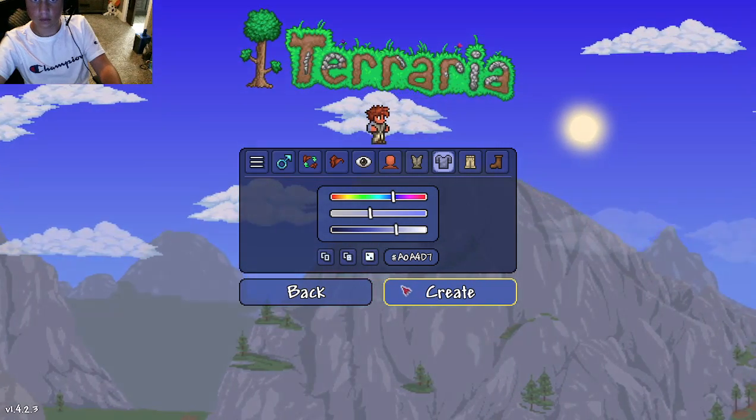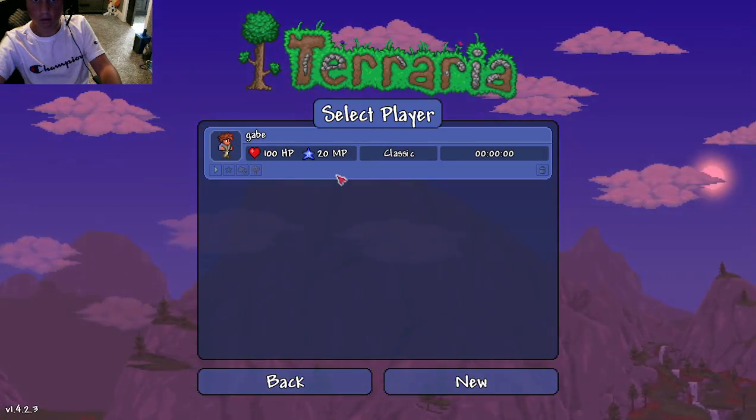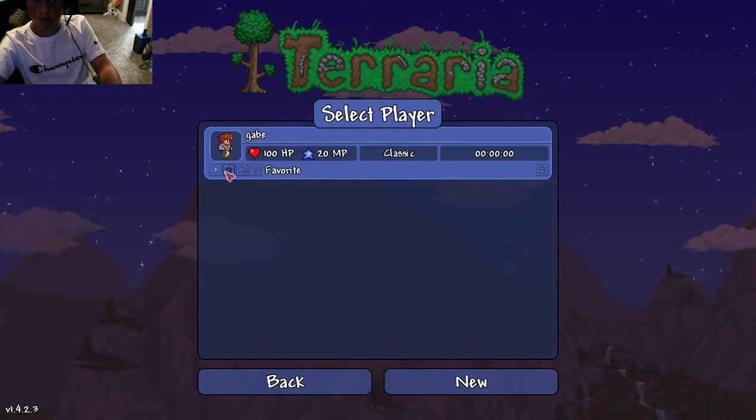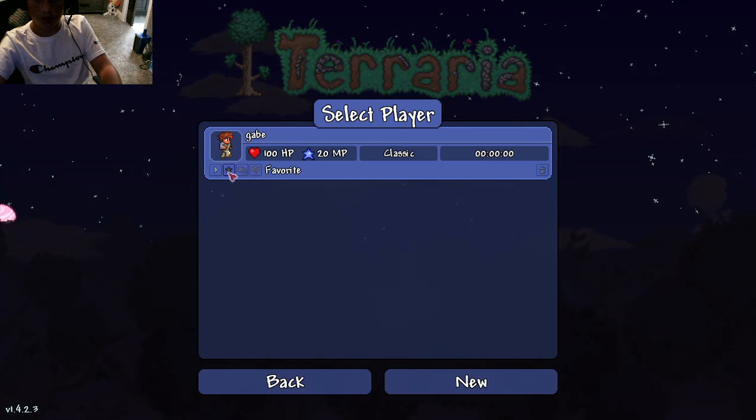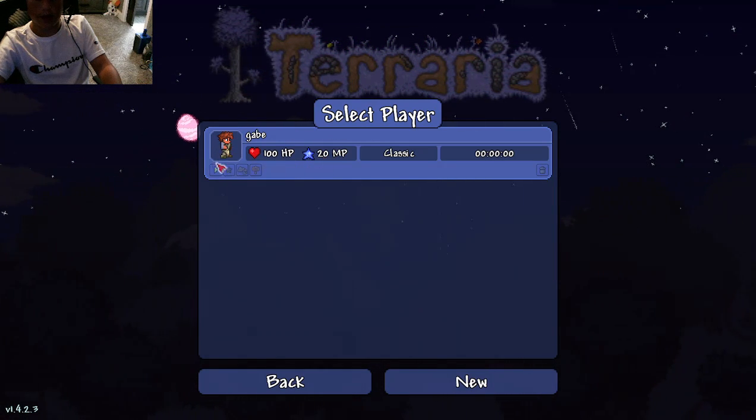For world, I recommend medium — it's probably the best you can choose. And then for that difficulty thing with journey, expert, master, and classic, choose classic. Alright, just hit create.